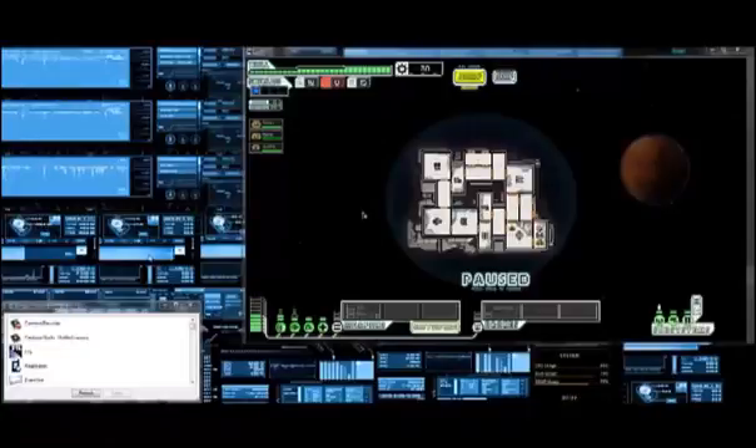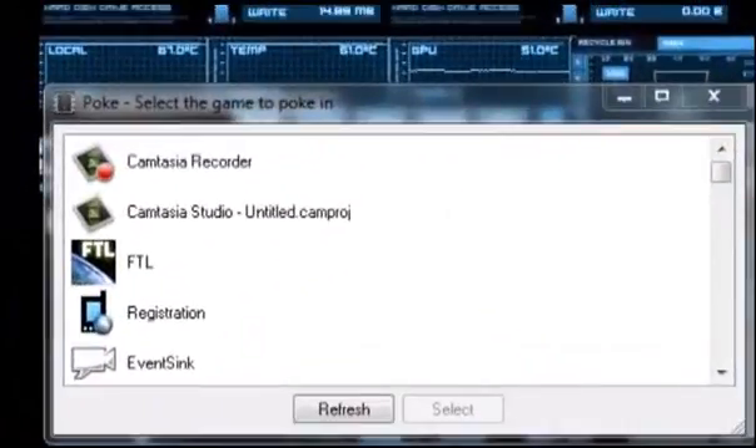To cheat this game you need a program called Poke. This program is free and I will link in the description where you can download it, or on my site if you're watching the video there. The program can be used on most games that are fully downloaded to your computer. If part of the game is on a server, it probably won't work because it has to access the core files and change numbers. But on this game it does work, though some parts you have to bear with.